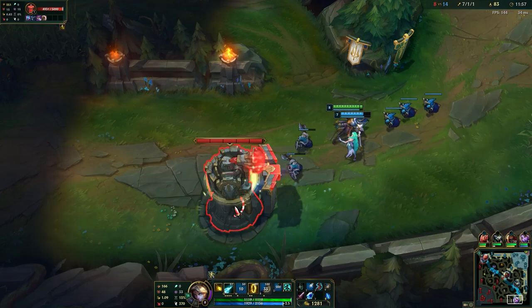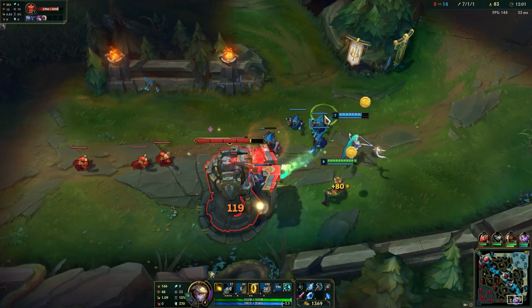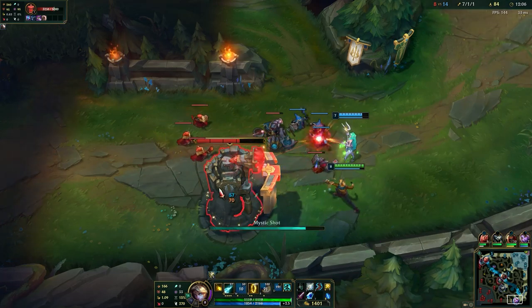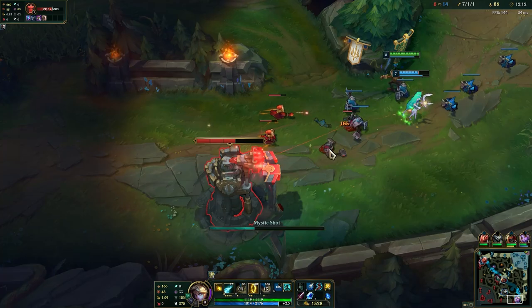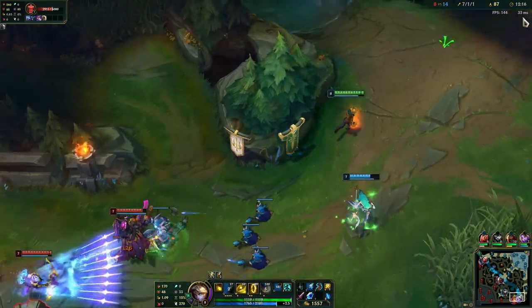We do not see mid lane on the map and we also do not see the jungler, so they could be looking to gank, which means we definitely need to base soon. Also, your W works on towers and the bigger objectives like Baron, Drake, and Elder Drake — but it does not work on jungle camps.